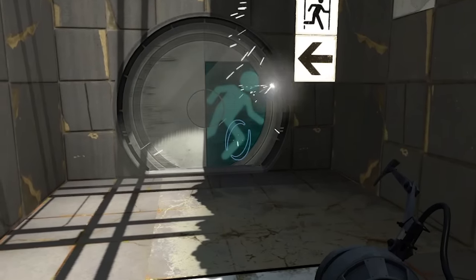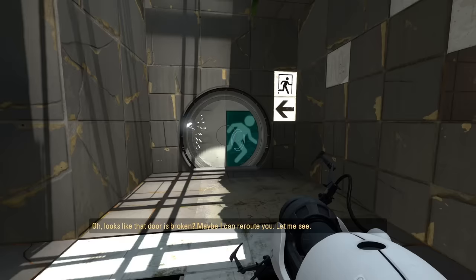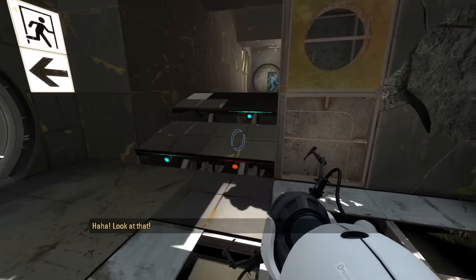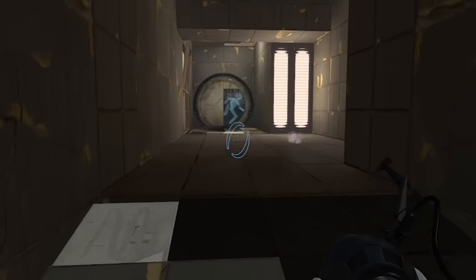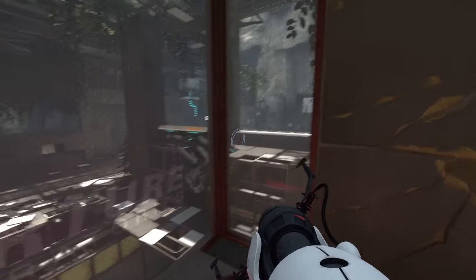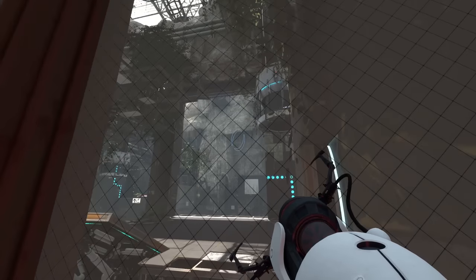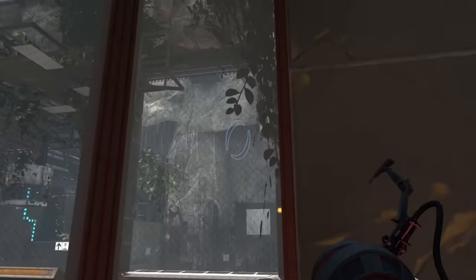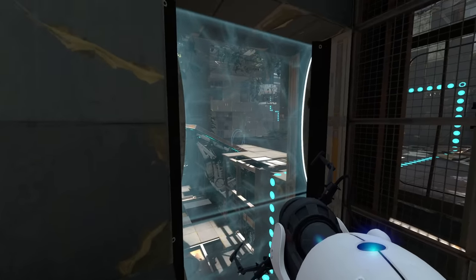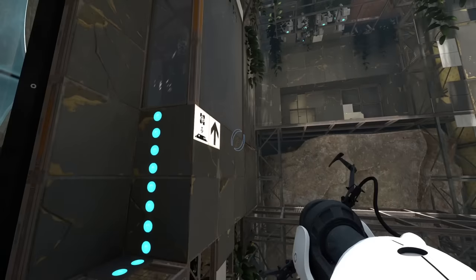Oh goodness, looks like that door's broken. 'Maybe I can reroute you.' No - route. We've been through this. Let's reroute, not route. Ha ha, look at that. So we've got a diversion. What we got here then? A button - what does the button do? Oh, it turns that waterfall off. That is a big waterfall. There's a portal behind me - I don't know where the orange portal is, but as soon as I go through this, that portal will be deleted.